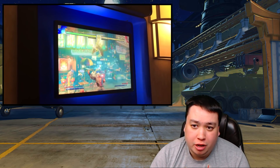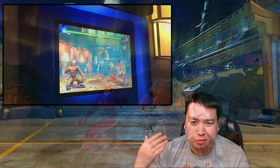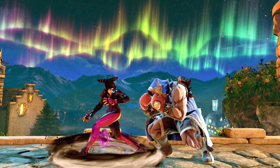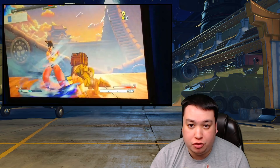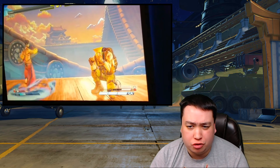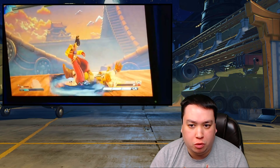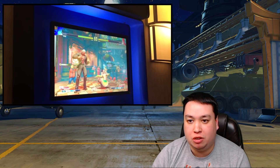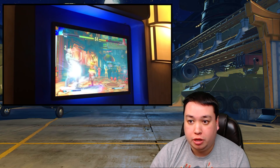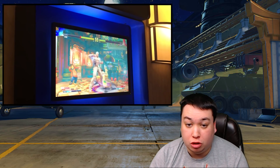Let's talk about Juri now. Starting with her second V-Trigger, her new one: a cloudy swirl surrounds Juri that rapidly drains the opponent's EX gauge and transfers it to her. This is a 2-bar V-Trigger that lasts about 12 to 13 seconds. This will start draining the opponent as soon as they touch the swirl or are standing in it. The opponent will pulse white to notify them that their meter is being drained. This will drain the opponent as long as Juri is on the ground, and it will drain even if they are blocking or standing next to Juri if she is knocked down.